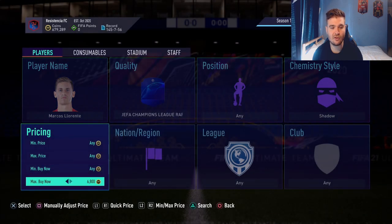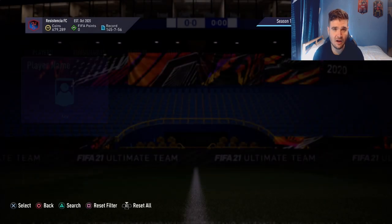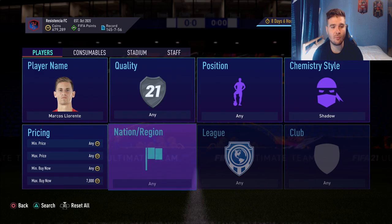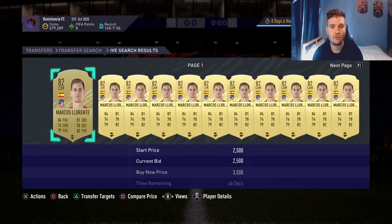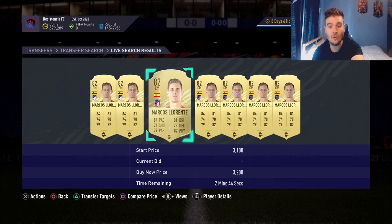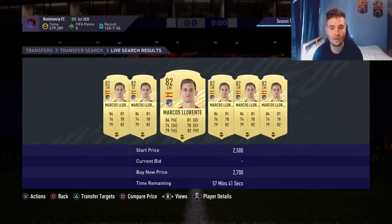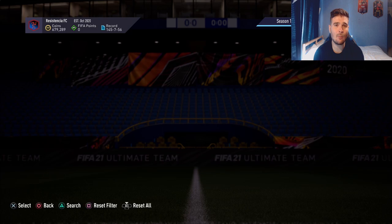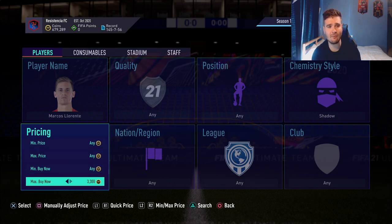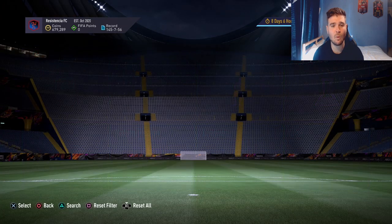Search how much Llorente's UCL card goes for in a Shadow — by the looks of it, around 7.5–8k. Now compare that to the normal gold card, which is about 2.5k. There's a huge difference between the gold shadow price and the UCL shadow price. If you can pick up the UCL card for around 4k or below, you can sell it for about 7k and make a decent profit. Some people won't bid on the UCL card because it's the same rating as the gold one.